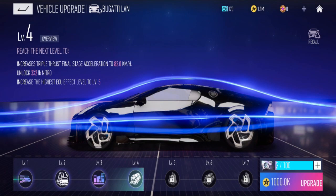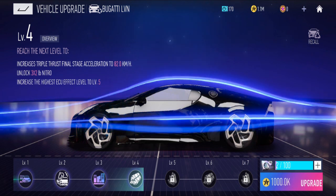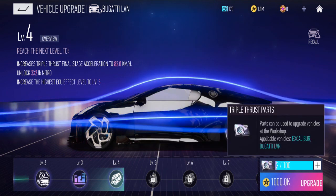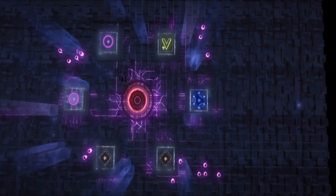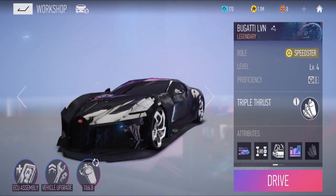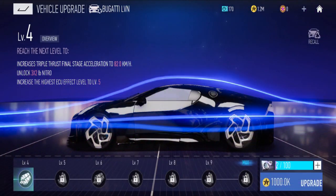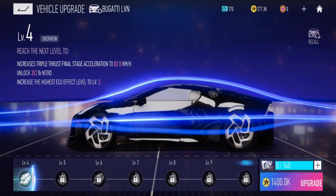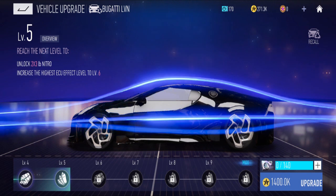I can only reach level 4 — I don't have the parts. I can only go up to level 4 for now; it would be better to go to 6 but I don't have enough. I'll need more triple thrust parts. I'll use universal parts since I have enough, use 98 to make it level 5. That will use up all my universal parts, so I'll stop at level 5.